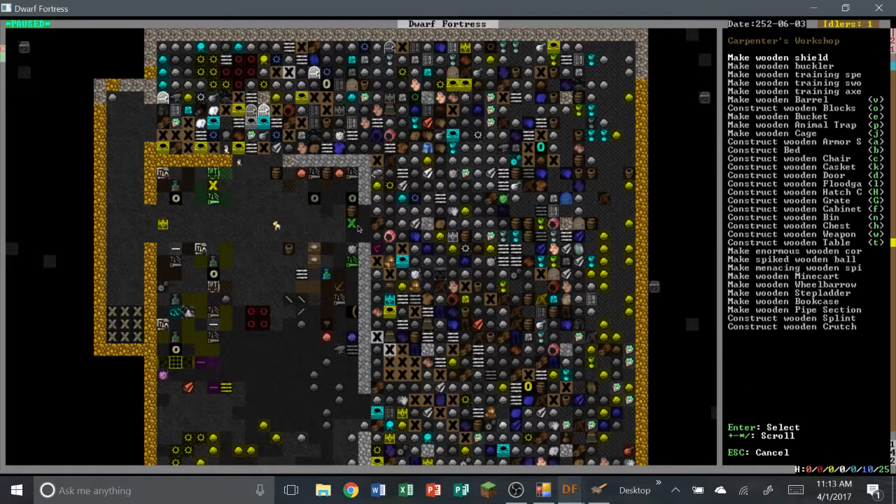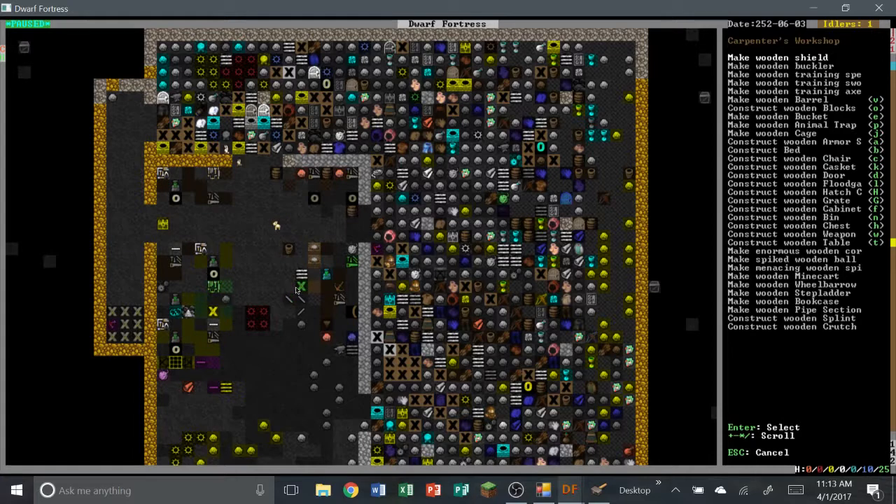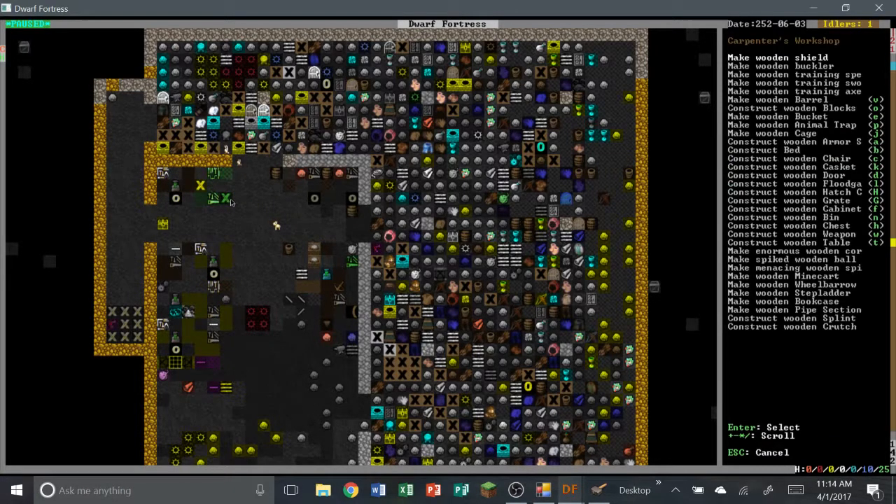Actually, let's make a lot of chairs because we're going to make a tavern so we can attract a lot of other people to come in and have a good time and hopefully defend our fort. We need a table — actually, I honestly don't want a wooden table because if elves come in they're going to be all upset. So cancel that.